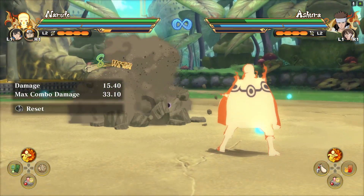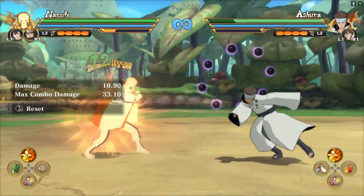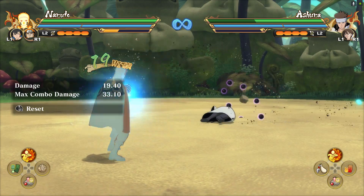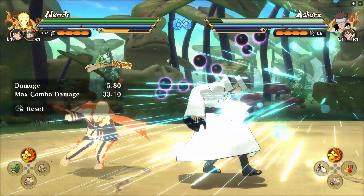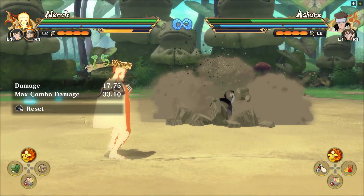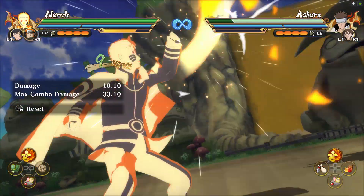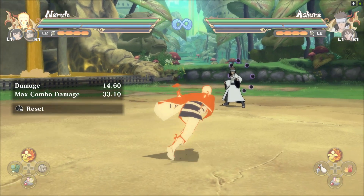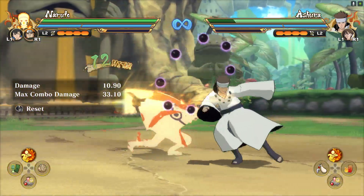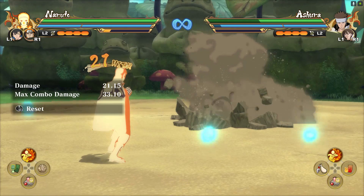Let's go over grab setups from combos. Eight hits into the neutral combo — as soon as Naruto teleports behind the opponent, you can go for a grab. Spam the grab right as he teleports. At 13 hits into the neutral combo you can also go for a grab. At 15 hits into the neutral combo, if you time it correctly, you can go for another safe grab setup — a total of 21 damage, which is pretty good.